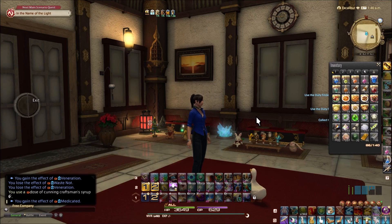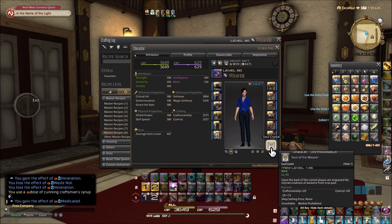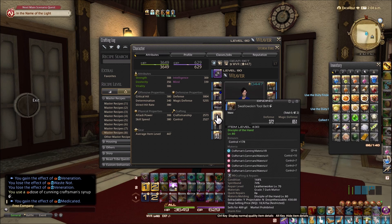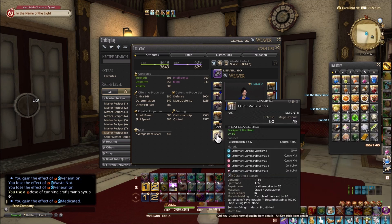Hi everyone, back at Shadowbringers 5.3 and this is going to be our crafting rotation for the three-star items such as the doublet of crafting. In order to give myself some extra stat points and some extra CP, this is going to simplify the whole process. I'll equip the soul crystal to my weaver, my leatherworker, and my alchemist so I can do all of these pieces for the left side with the additional stats.